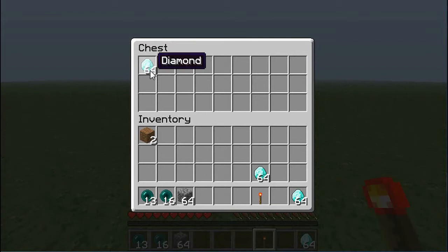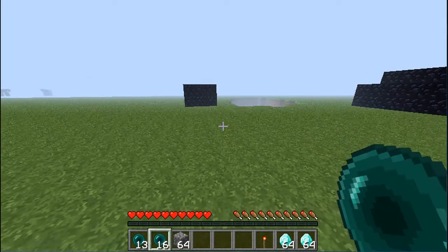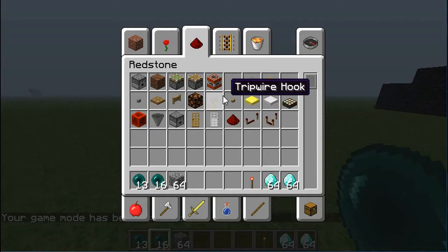And another stack of diamonds. Say you're on a server where creeper eggs or TNT can blow up obsidian.